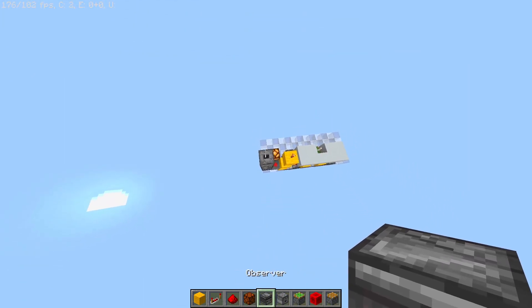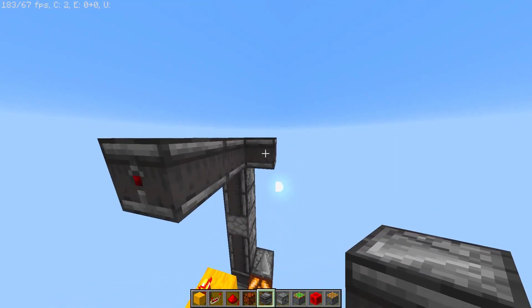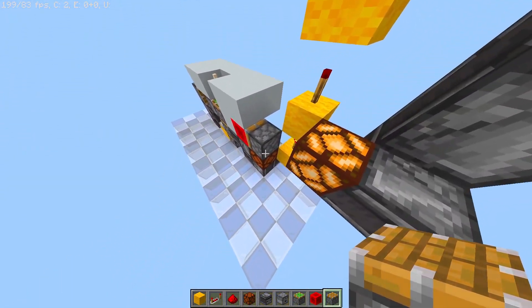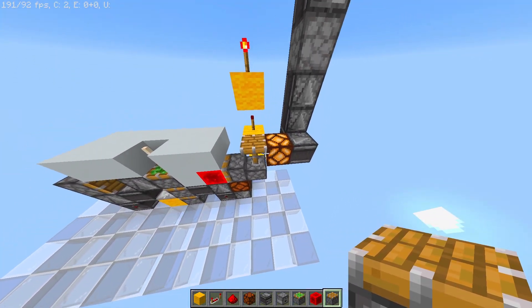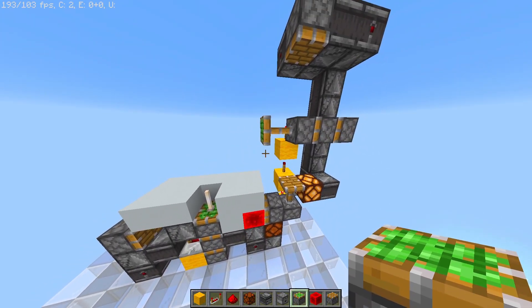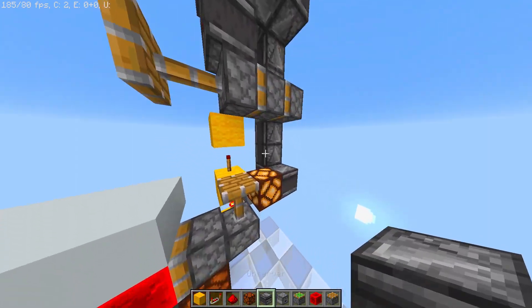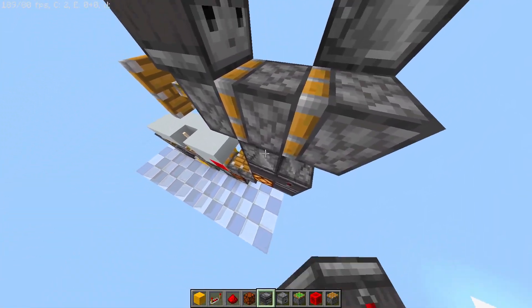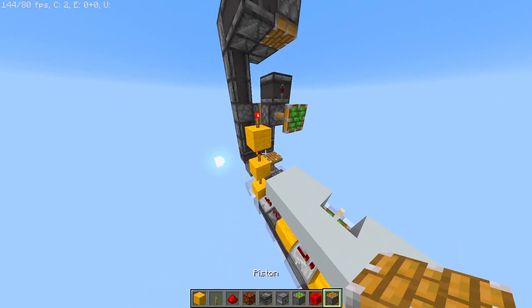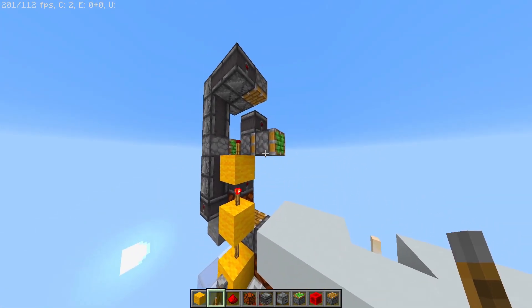Then we need three more observers — two more across, and two more just like so. We place another piston downwards and another upwards facing right next to the other piston, then we need three more sticky pistons just like this. We need one more observer right here and three more again. Now we grab ourselves a lever to deactivate everything. It's gonna make a mess but that's no problem — we just repair everything really neatly.